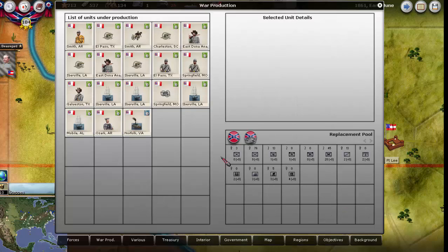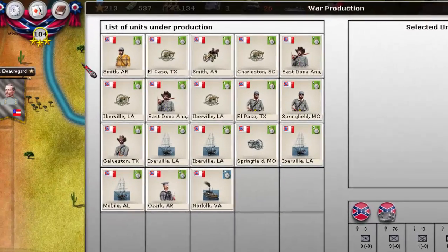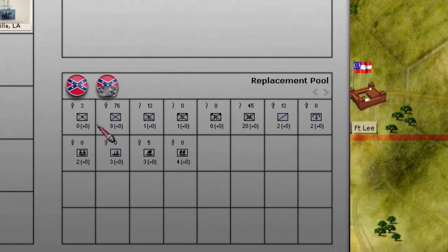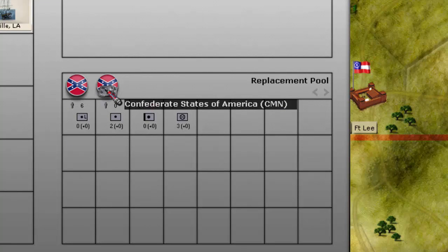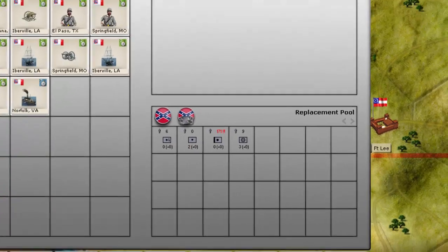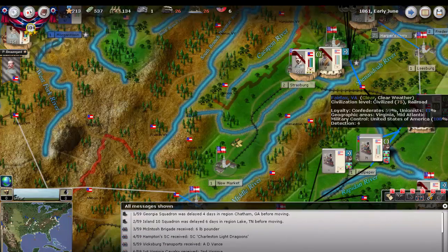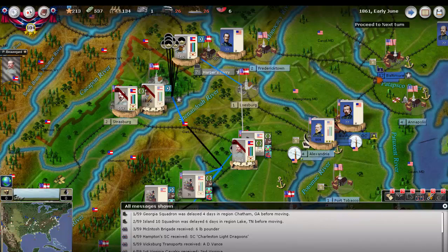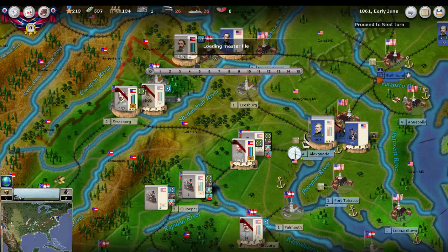Here's what the production looks like: some ships, a few units with a couple of batteries. And here's what our replacements look like — nothing left except nine on regular infantry, no more light artillery, but we do have two left on field artillery. I didn't have enough war supply to acquire more railroad and riverine capacity, so that's something I'll look to do once I can up the war supply production and collection numbers.